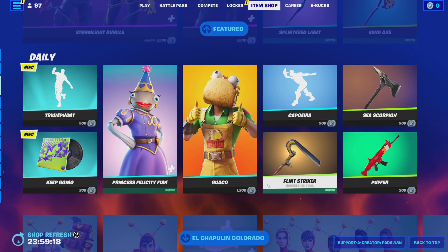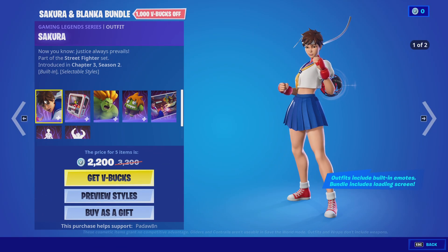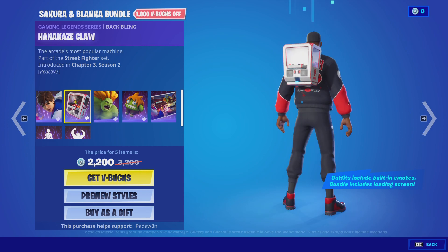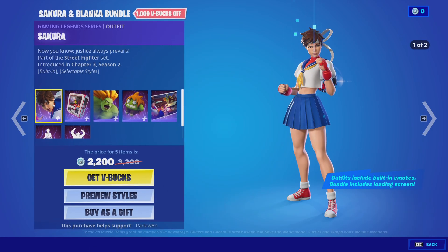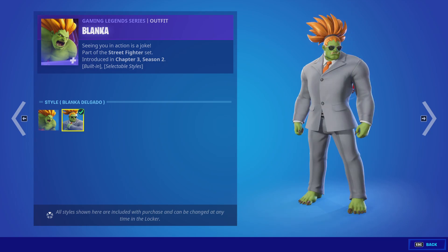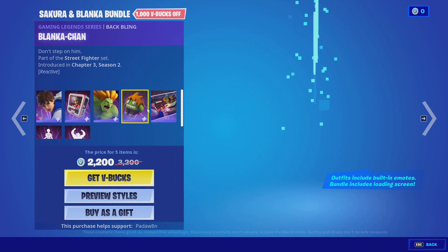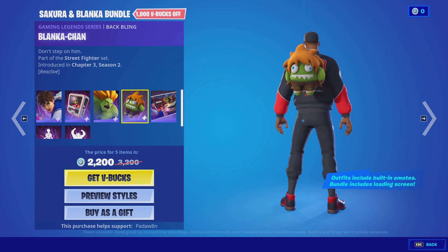That's crazy. Alright, we got the Sakura and Blanka bundle. The Sakura skin and the Hanakei's Claw back bling. The skin has two styles as you can see here. And the Blanka skin with two styles. And the Blanka-chan back bling which is reactive.